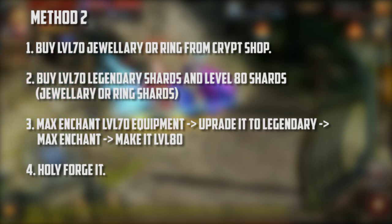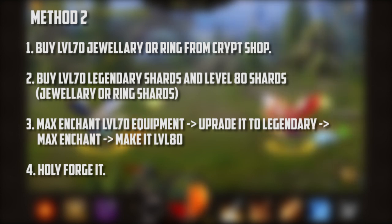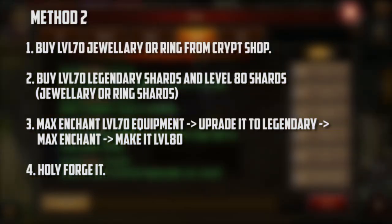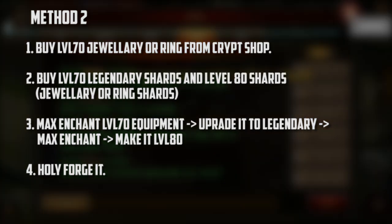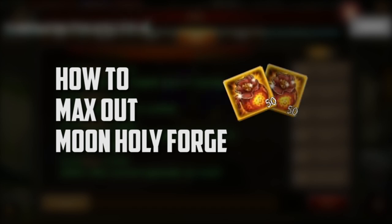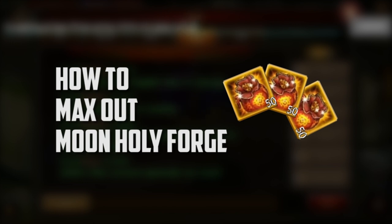Method two looks short and easy, but the problem is you have to keep collecting crypt tokens for a while to get the items. If you have enough Daru and gold, you can just follow method one — it's up to you. So that's how you do it: make another level 80 equipment, holy folk it using the stuff in welcome packs, then claim the rewards from the event.